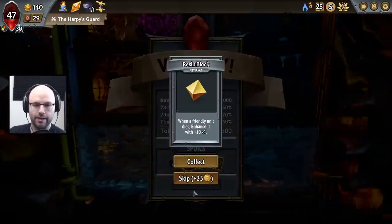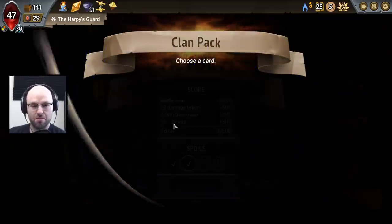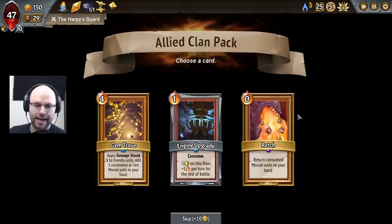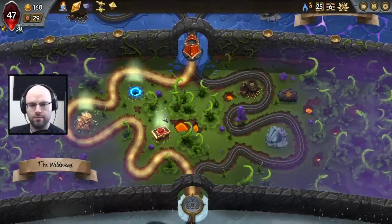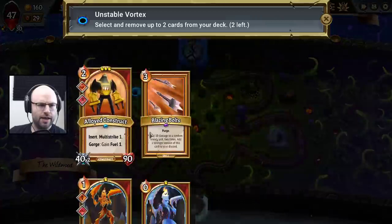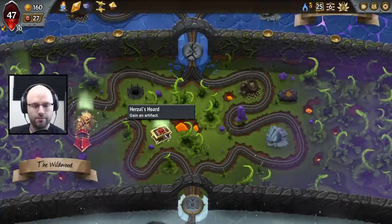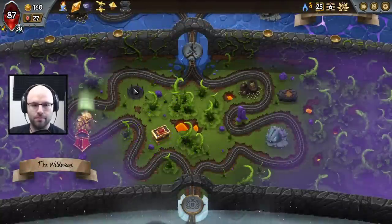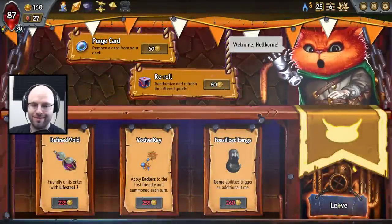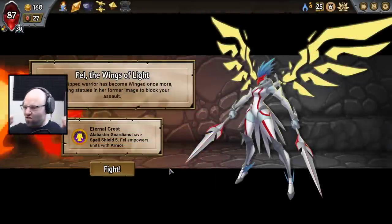Once we get there — when a friendly unit dies, enhances it with plus 10. It's not bad, it's not necessary yet. Man, I really wanted some pyre health. So what do we cut? Shade splitters — we have so many morsel generators, they can go. Honestly pretty much essential. All I wanted to not see was 'gorge abilities can trigger an additional time,' because that would have really tied it together. But I feel pretty good.